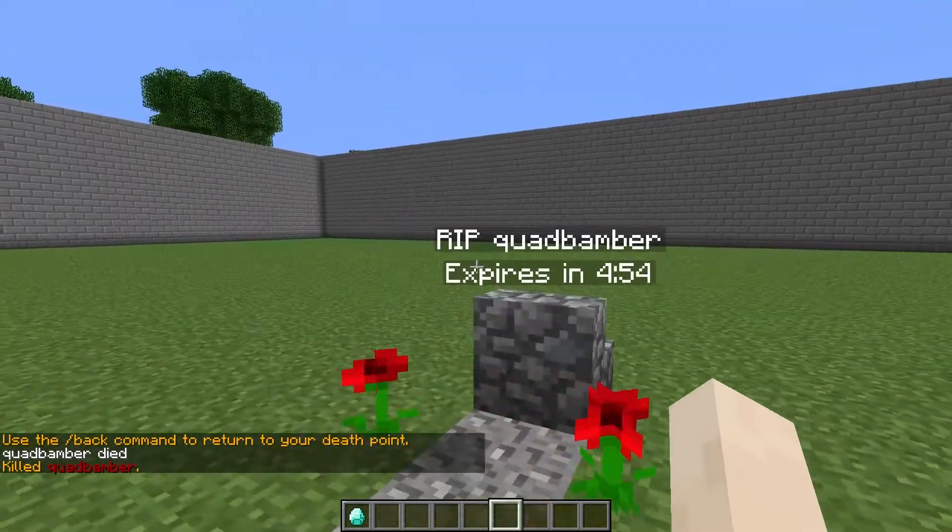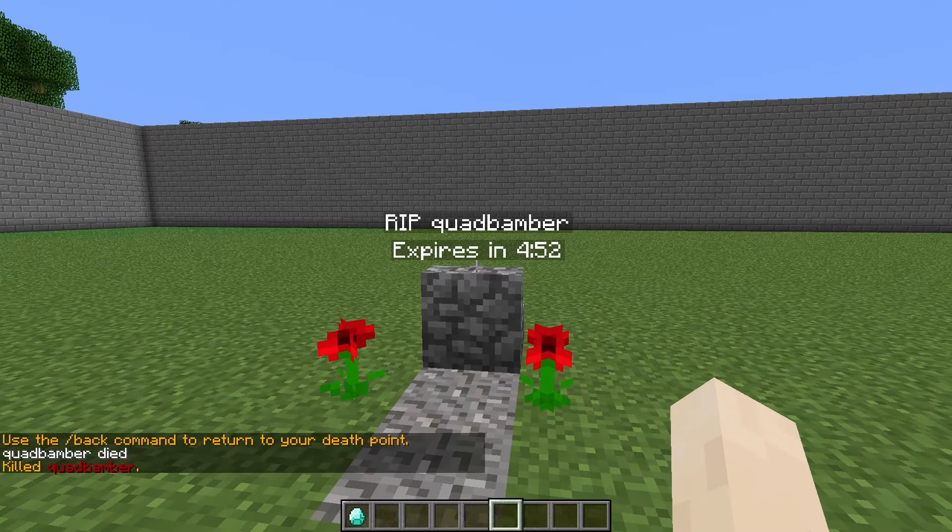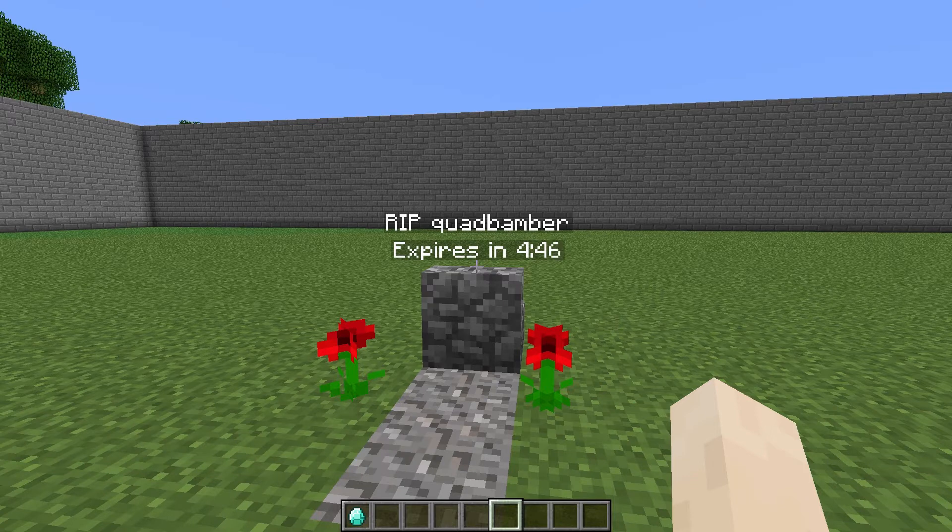...I've got a nice gravestone with my name and an expiry time. I can see this being used on servers that aren't really focusing on hardcore gameplay — like a build server, for example — where it gives players a chance to go and get their items back. As soon as that timer runs out, your items have disappeared and you won't be able to get them back.